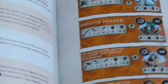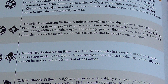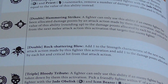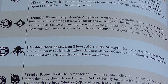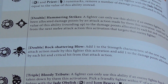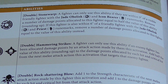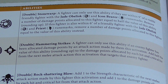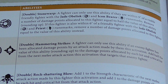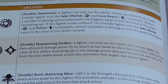Looking at the abilities: you've got Hammering Strikes, which you can use on the defacer, the Stonecut and Tools guy. A fighter can use this ability if an enemy fighter has been allocated damage points by an attack action made by this activation — half the value of the ability, rounding up, added to the damage points allocated by each hit and critical hit from the next melee attack action this activation targeting that enemy fighter.